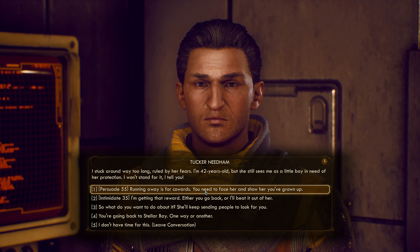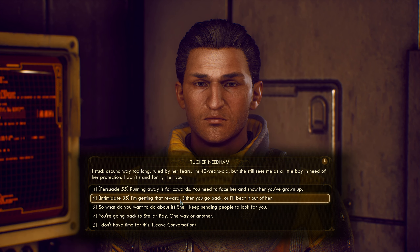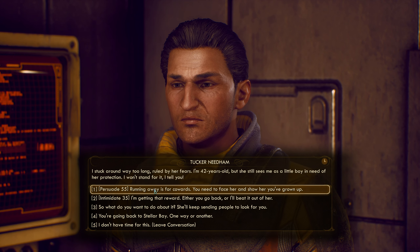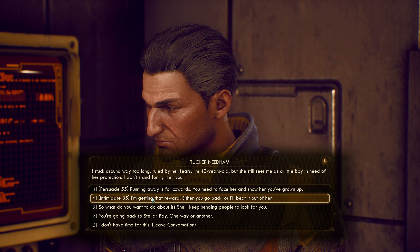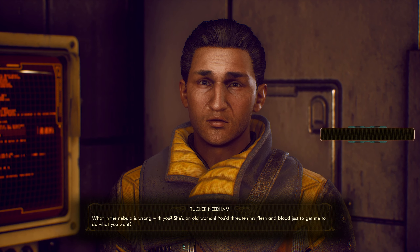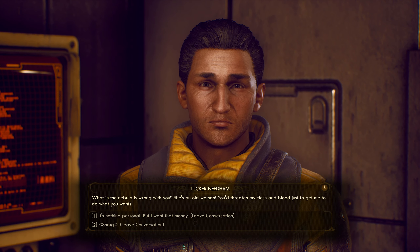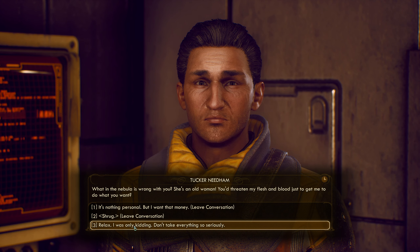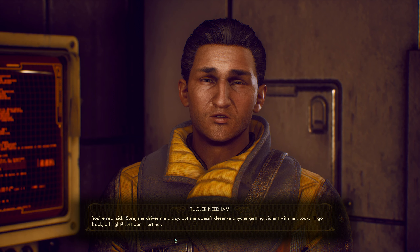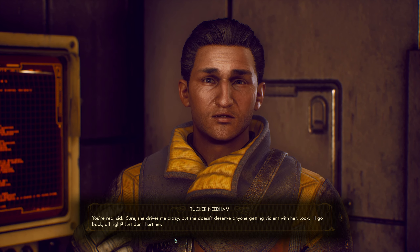Persuade: 'Running away is for cowards — you need to face her and show her you've grown up.' I'm gonna get that reward — either you go back or I beat it out of her. 'So what do you do about it? She keeps sending people to look for you.' Let's intimidate — that one's hilarious. 'Nothing personal, but I want that money.' 'You're real sick. Sure, she drives me crazy, but she doesn't deserve anyone getting violent with her. Look — I'll go back, all right. Just don't hurt her.'